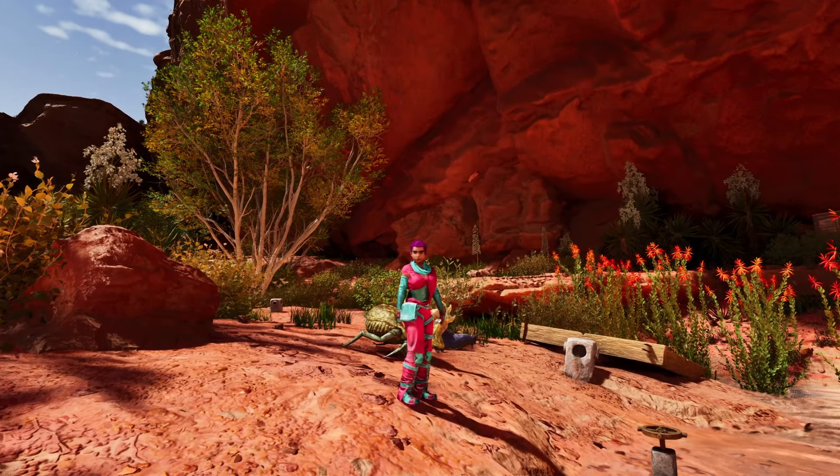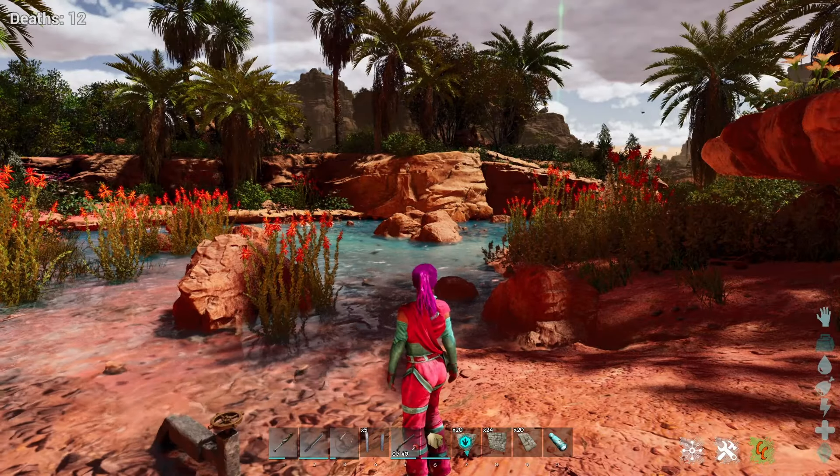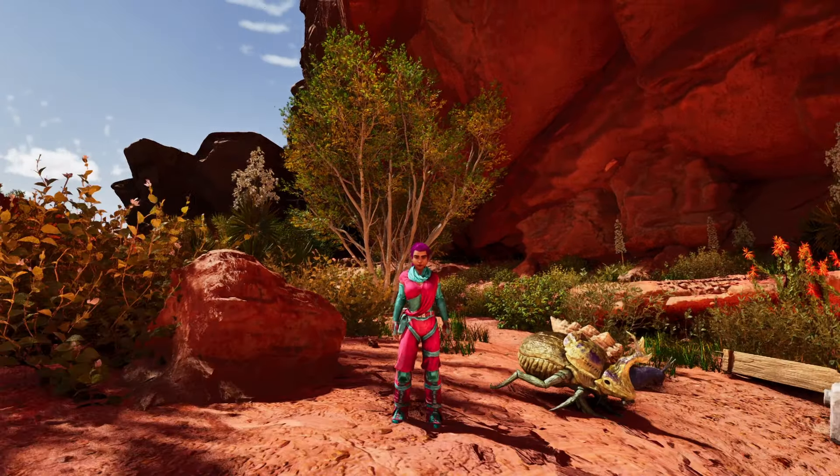So finding all the desert drops here on Scorched Earth can be very difficult, but lately it seems that there's only three, so today I'm going to show you exactly where those three spots where they're for sure spawning are.